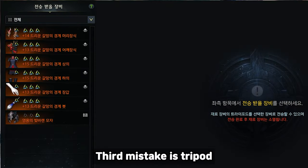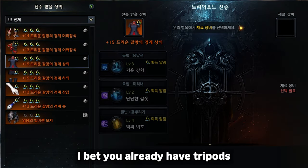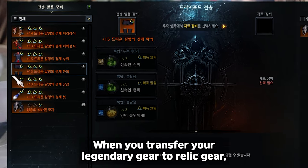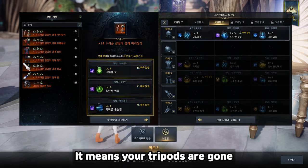The third mistake is tripods. If you are trying to get item level 1445 or already did, I bet you already have tripods for your main skills. When you transfer your legendary gear to relic gear, your legendary gear is gone after the transfer — which means your tripods are gone too.